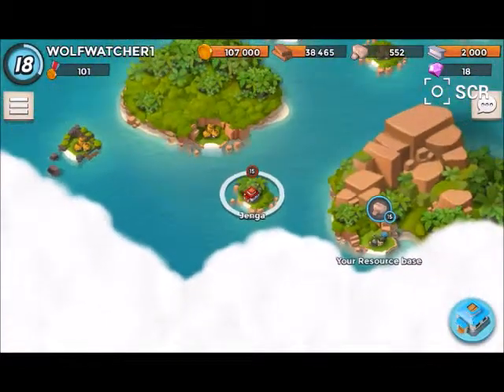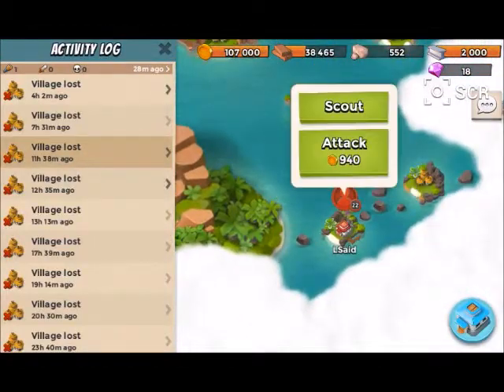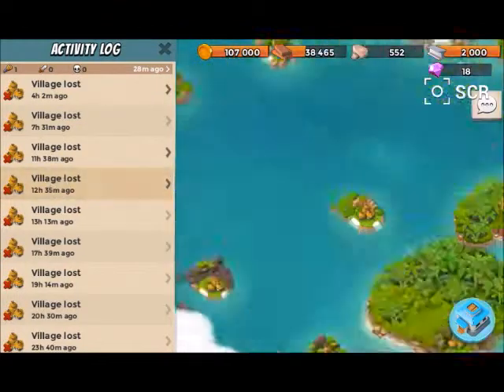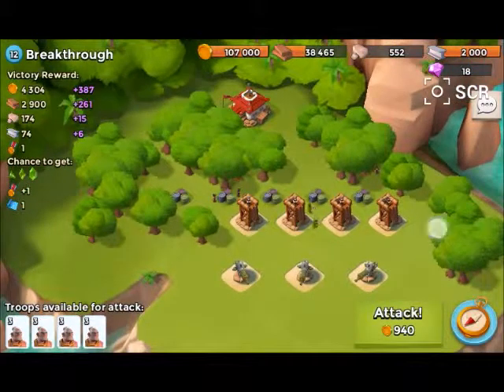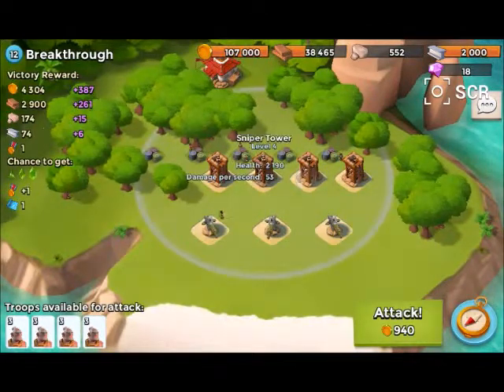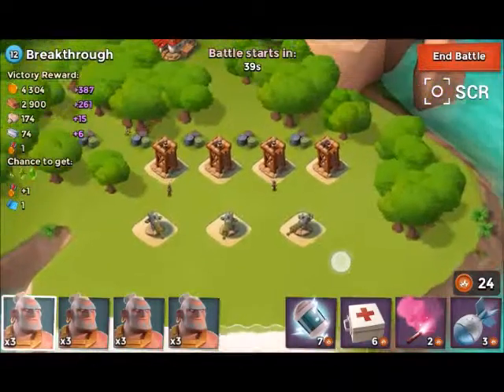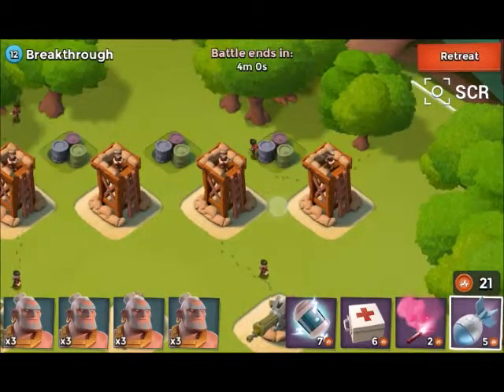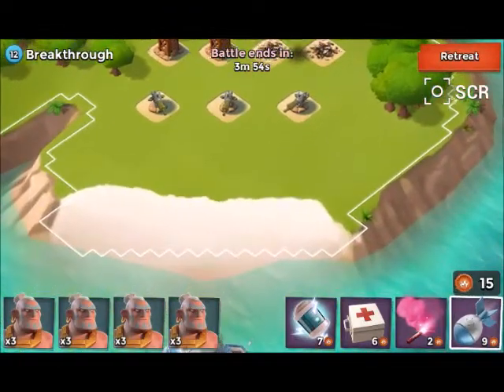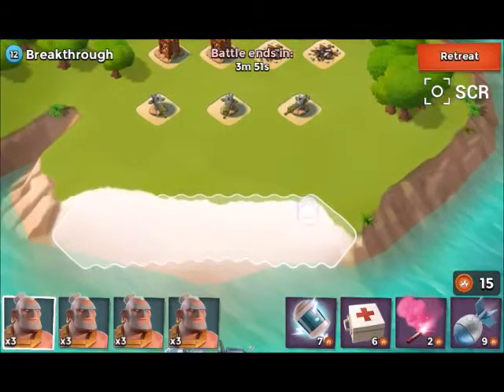I've been using warriors and it's turned out okay, I guess — not the best. I can't take that base down. This one here — this is a player base, that's probably not going to happen. But this one here, yeah, this is real simple. All I've got to do is double-hit two of the sniper towers and that'll take those down real nice and easy.